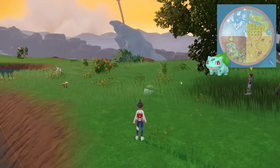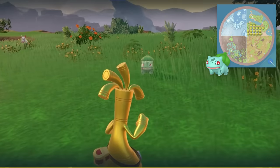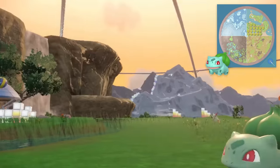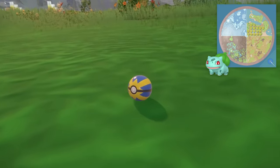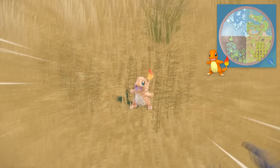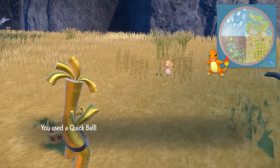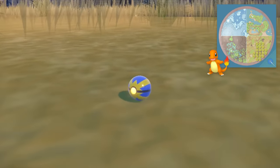Going in Pokedex order, Bulbasaur can be found in the coastal area in the top right corner of the Terrarium. It takes up a lot of the map, so this one's really easy to find. Charmander is located in the Savannah part of the biomes, and you can actually access it right when you walk out from Blueberry Academy into the Terrarium. It takes up a huge part of the map, so finding this one should be no problem.